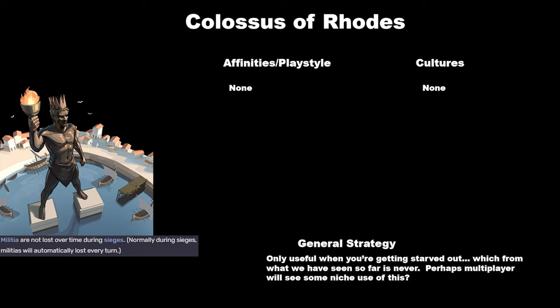This can potentially see a little use in multiplayer because players are more likely to take advantage of starving someone out. But it's so much more efficient to just have a big enough army to attack someone and take their city immediately, and it's really not that hard to get an army that can overrun militia. Potentially, if you're going against someone like the Huns or the Mongols and you have a city that's too deep for their hordes to attack into — but even then, you can get up to the Huns so fast that there's no possible way you have the Colossus of Rhodes by the time the Huns show up.